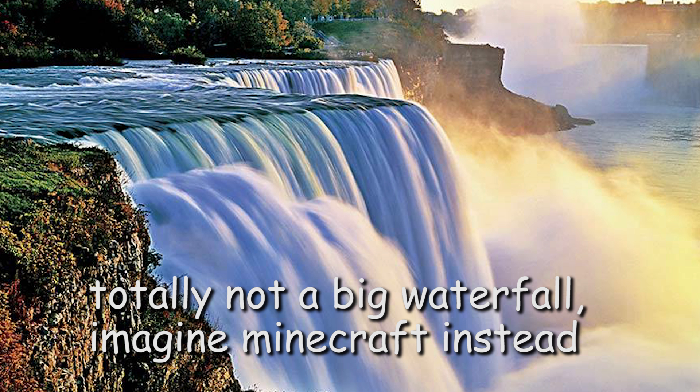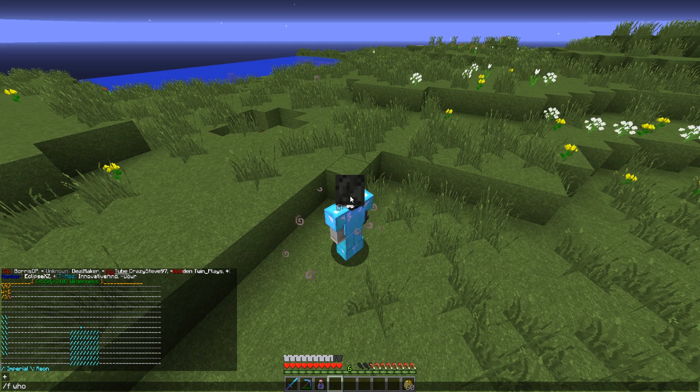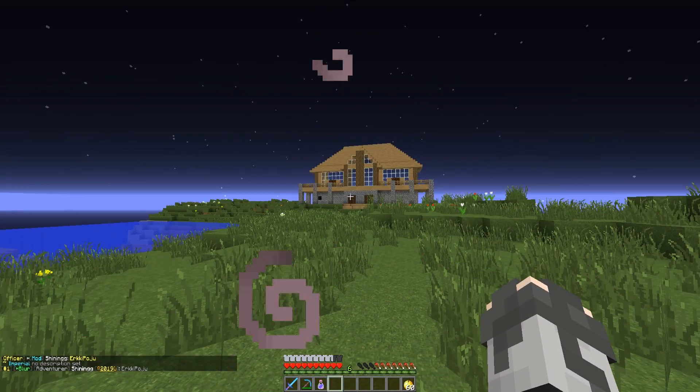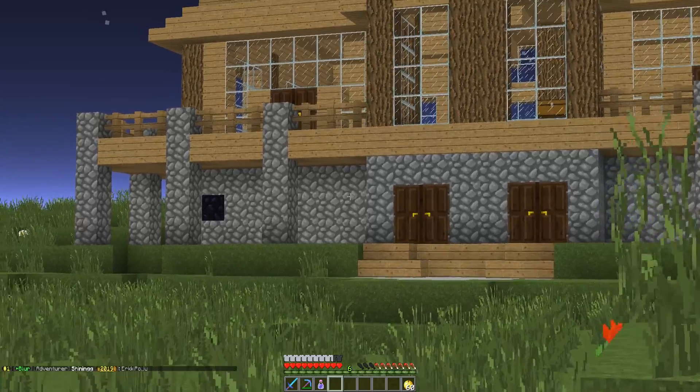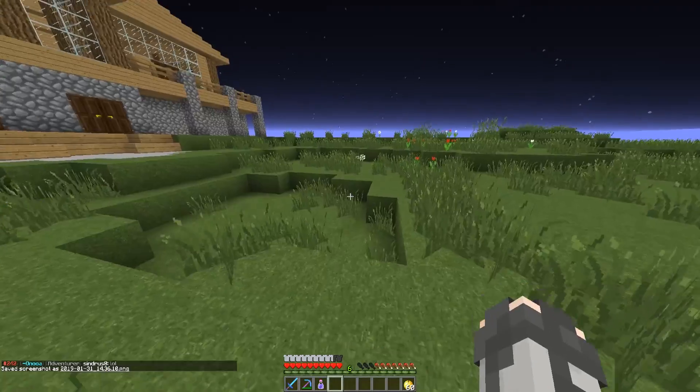So what are you meant to do when you're out in the wilderness and you come across something like this? I guess we'll find out. There's a house — does he understand how factions works? I mean, this is a very, very pretty house. Hang on, we have to get a thumbnail.